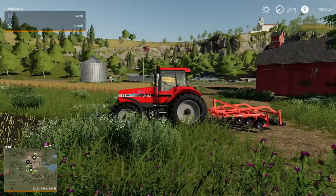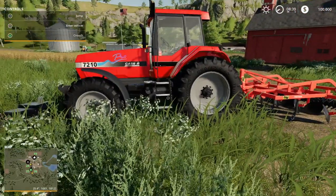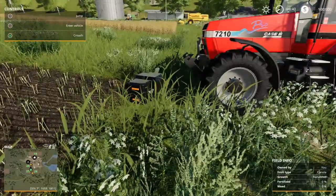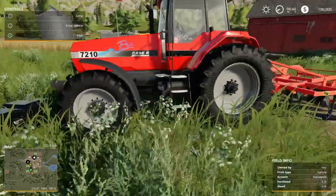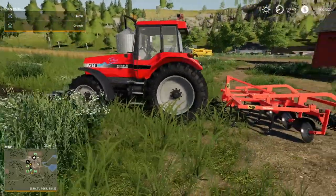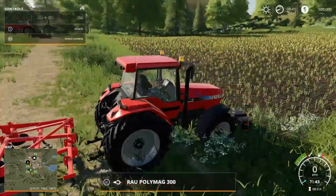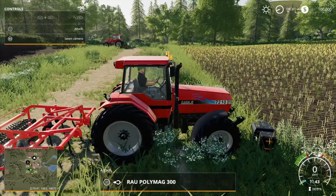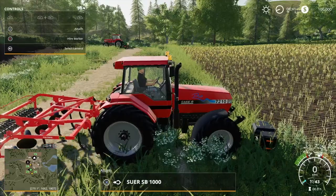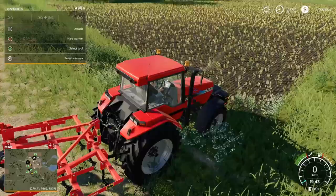We've got a Case tractor here. All you need to know is we've got a tractor with a cultivator at the back and a weight on the front. The weight will stop the tractor slipping or even tipping, especially when you've got something heavy on the back. We jump in the tractor, press X to attach both the weight and the cultivator — and it's as easy as that.